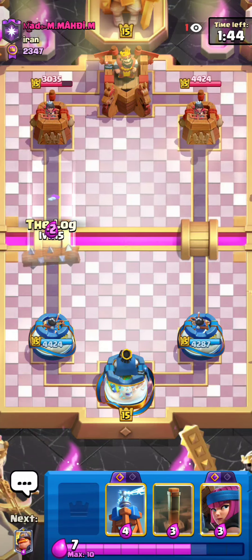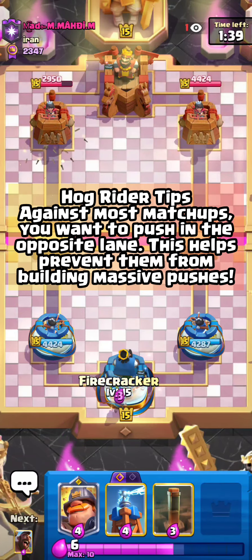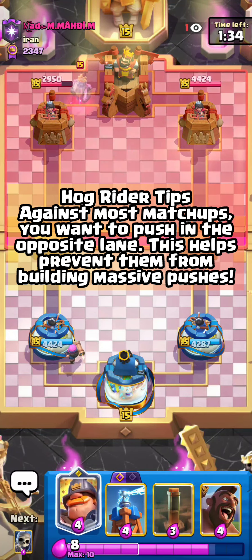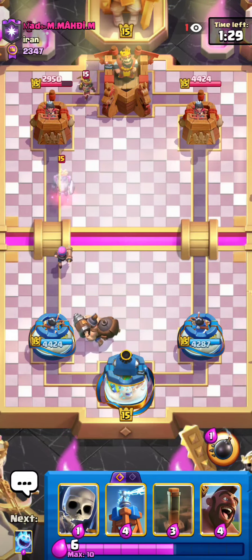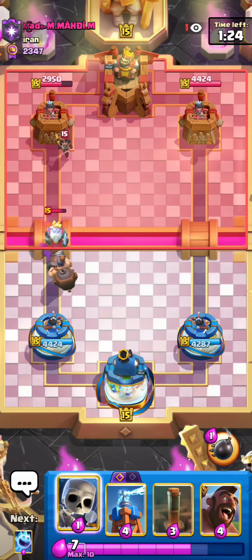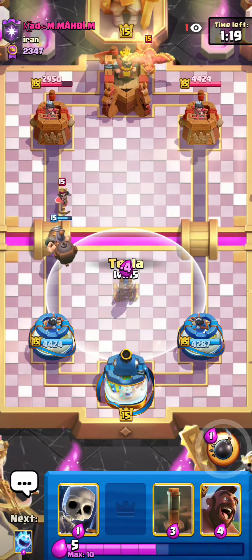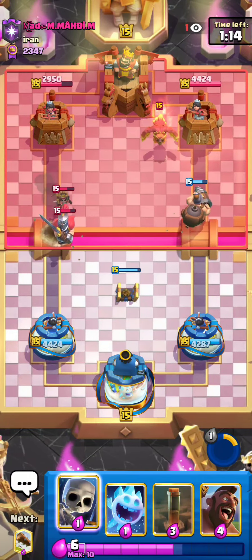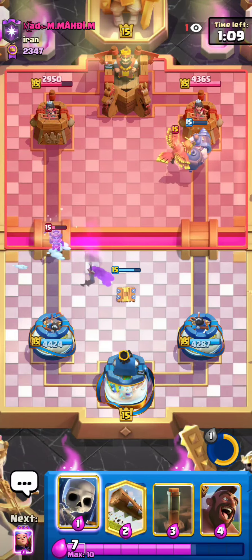Really nice start when he went for a super aggressive random P.E.K.K.A. for no reason. In terms of this matchup, I don't think you want to pressure as heavily as you do against Beatdown, because I actually make that mistake — muscle memory, going Hog the bridge every chance I get and I lose for it. They just get a huge counterpush going with a Bandit or Ghost, then I can't defend their stuff. Just don't overspend and don't let them build a huge counterpush for no reason. Really good defense on the Mighty Miner against the Little Prince.